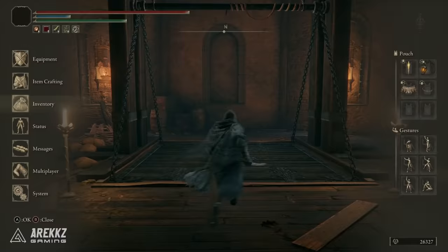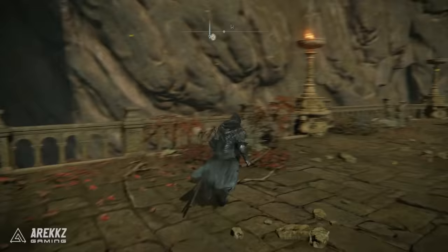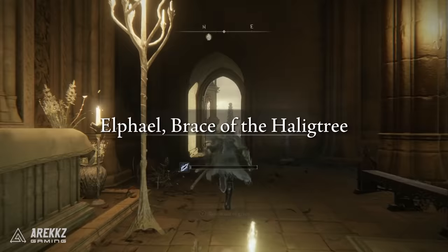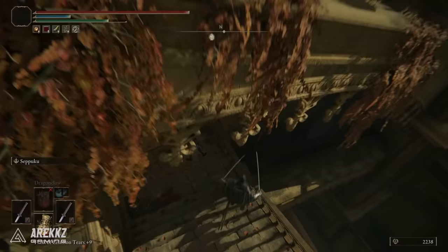Take the ladder down to the bottom and you end up in the Brace of the Haligtree, the next location. From here run straight across the bridge — there is a site of grace inside so you can grab that for another fast travel point. Take a right outside the door; again some very strong enemies here so be careful. We're going to bypass absolutely everything, running down the stairs following the route I take right now, bypassing as many things as possible to the point where we can jump over the edge and off onto a lower platform.